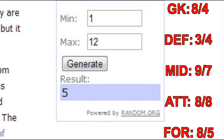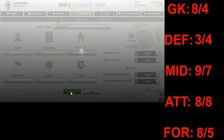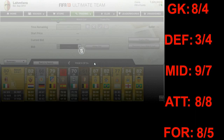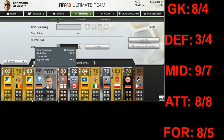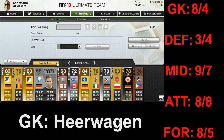Moving to the web app to show how I looked for the players. Fast-forwarding to the 8th page, the 4th player is Herrwagen from Bochum in the 2nd German Bundesliga. So a silver goalkeeper this time, not too bad as you will see later on.